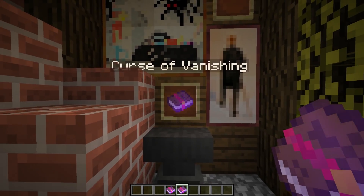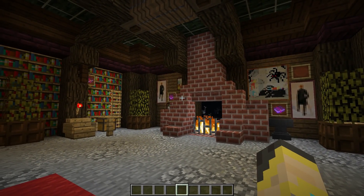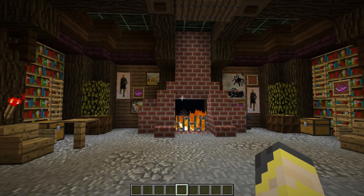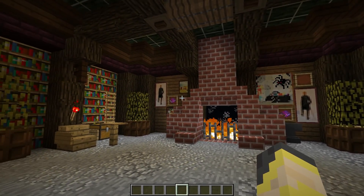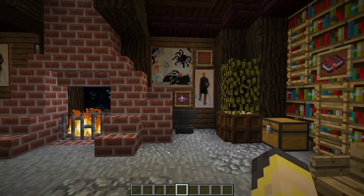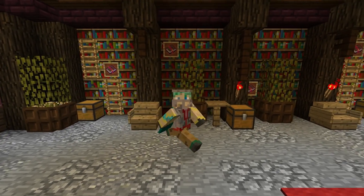When your axe is at full durability, the XP goes to your level as normal. With the Curse of Vanishing, the axe will vanish upon death — you cannot get it back. So if this is on your best axe ever, don't die with it. Those two are the treasure enchantments. There's a treasure enchantment guide video if you want more information, but both Mending and Curse of Vanishing cannot be obtained from an enchanting table — you'll need to find a mending villager or search for a Curse of Vanishing axe.